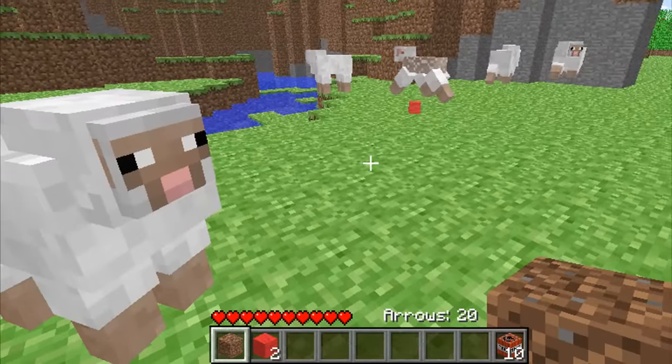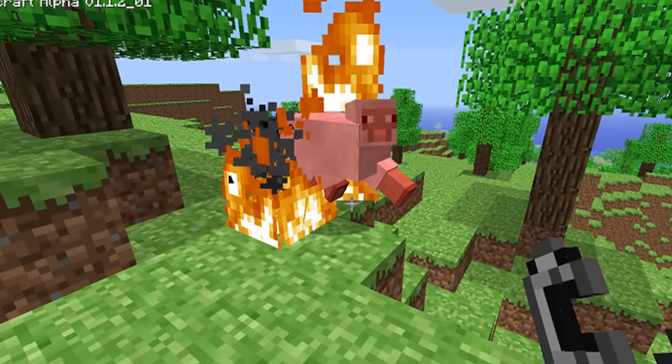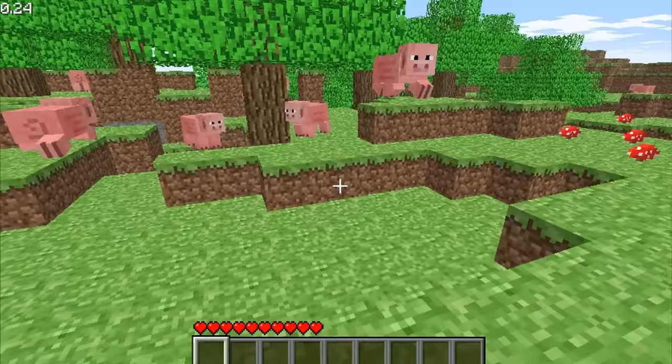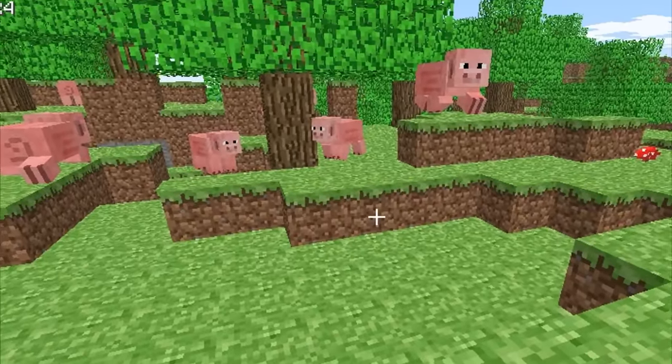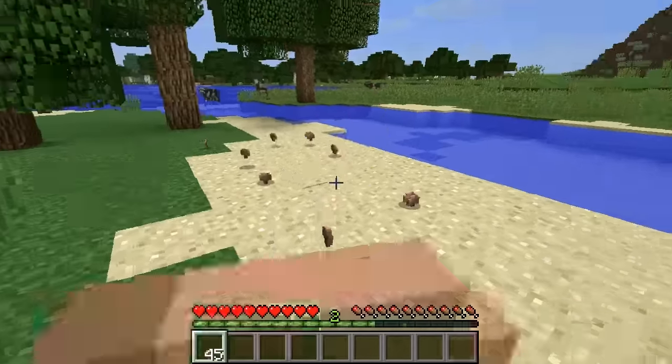During the survival test of Minecraft, sheep actually dropped mushrooms back in the day, and you could eat those mushrooms, restoring 3.5 hearts. Pigs also dropped mushrooms in the survival test, but they dropped brown mushrooms, and they would come in quantities of 0 to 2.